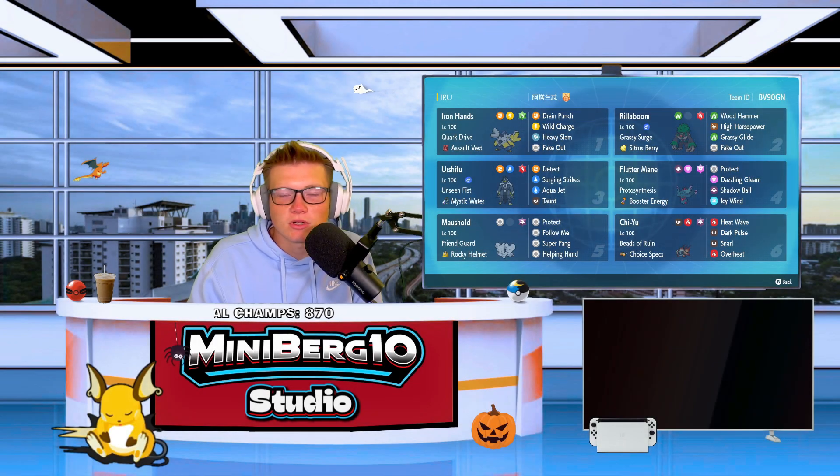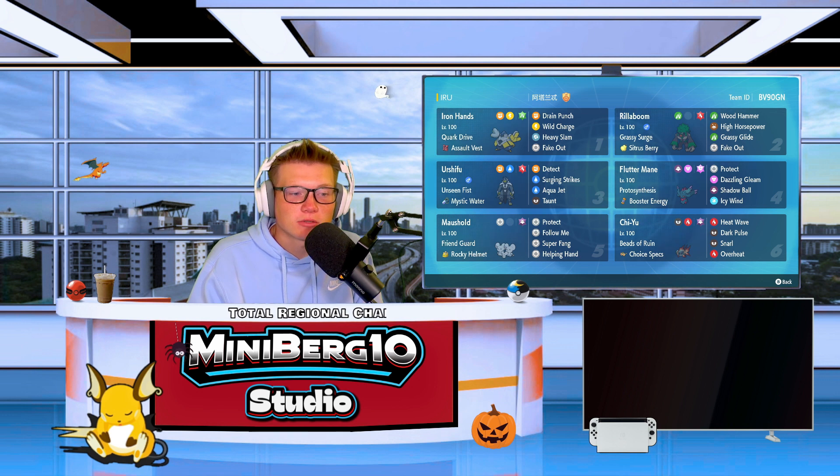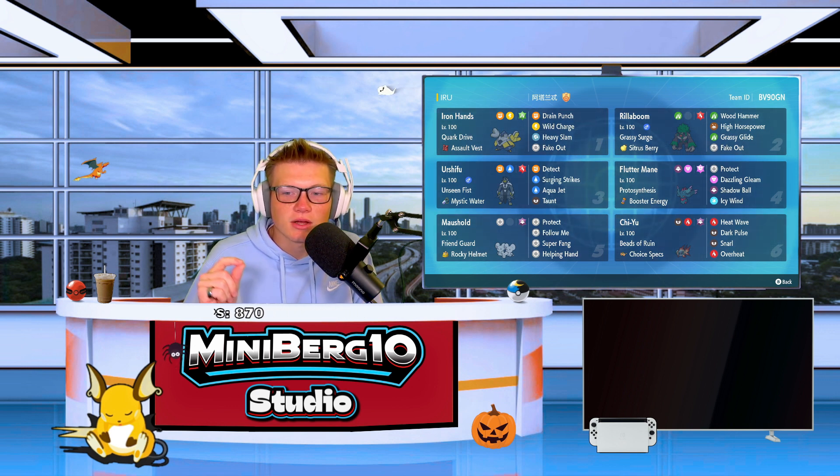What is going on champs, and welcome back to the MB10 studio. In today's episode we are taking a look at a support Moushold team. This Moushold has Strength Sap as its ability, Rocky Helmet as the item, and Protect, Follow Me, Super Fang, Helping Hand, and Tera Ghost as its moves. It will be in company with an Iron Hands with Assault Vest, Brilliant Citrus Berry, Mystic Water Flutter Mane with Booster Energy, and a little bit surprisingly Icy Wind as its move so it can speed control.